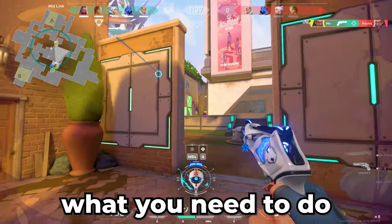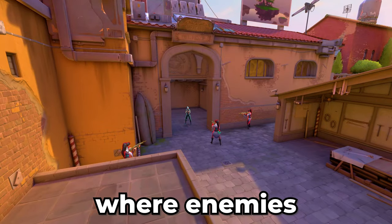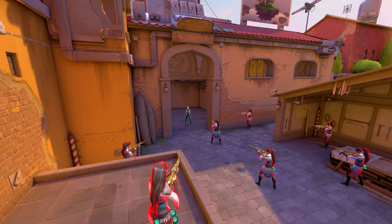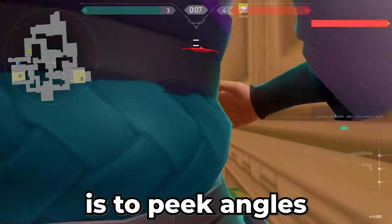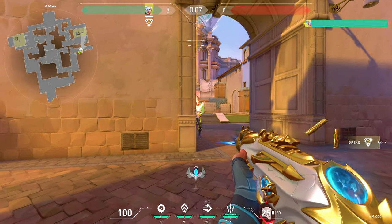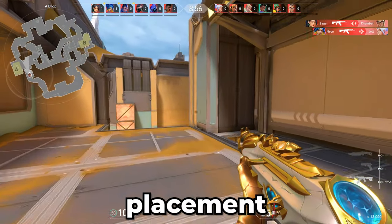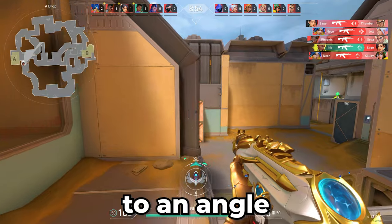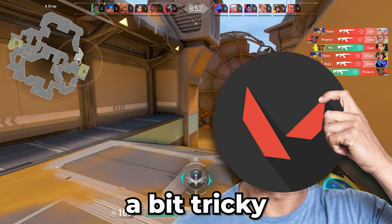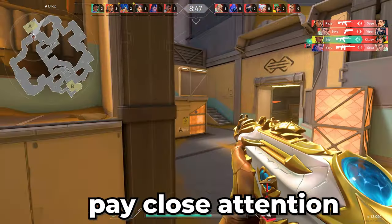Let's start by going over what you need to do to improve your mechanical peaking. When peaking, you are exposing yourself to areas where enemies could potentially be standing. The goal is to peak angles in a way that makes it hard for the enemy to shoot you, but easy for you to shoot them. This is a simple concept, but to actually apply it in game you have to consider multiple factors. Your movement and crosshair placement depends a lot on how close you are to an angle — this can be a bit tricky to grasp at first, so pay close attention.